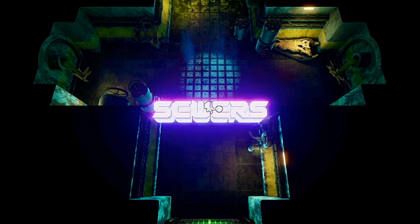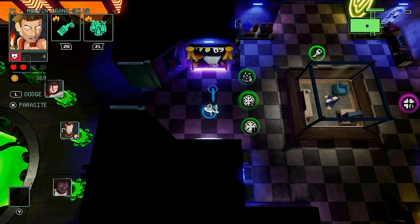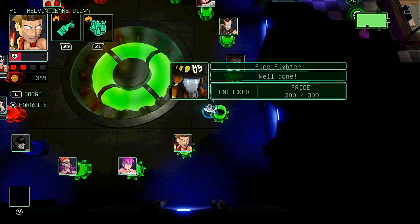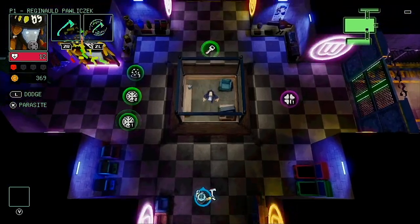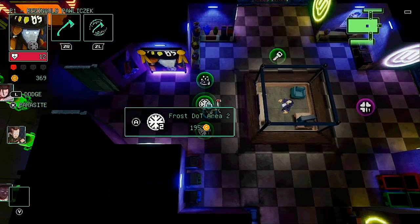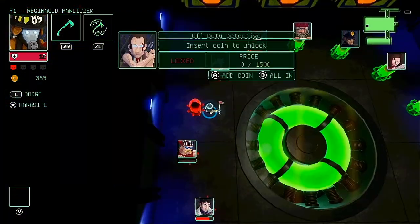You'll often find a key item in the shop, such as the sewer key, which allows you to enter additional side areas in different levels. Each shop also features a picture on the wall showing one of the enemy portraits — if you return to the shop whilst that enemy is your host, you'll trigger a shop sale, reducing the price of all shop items as well as the cost of character unlocks by 50%.